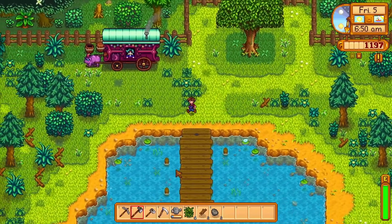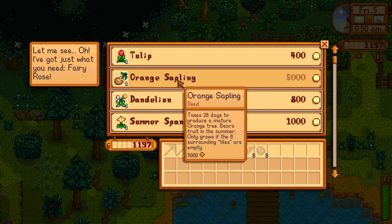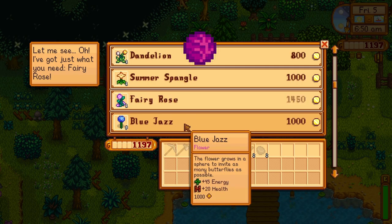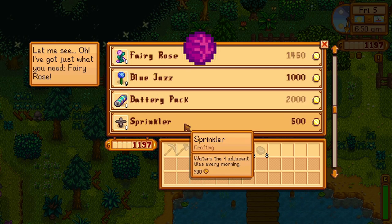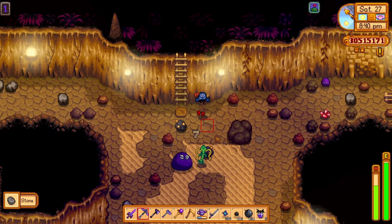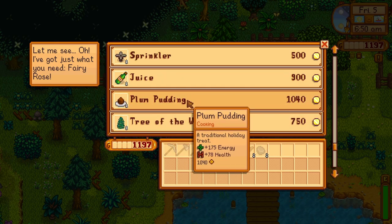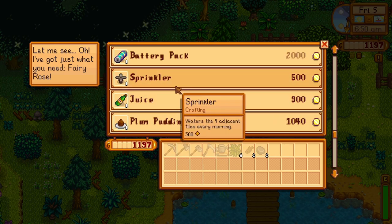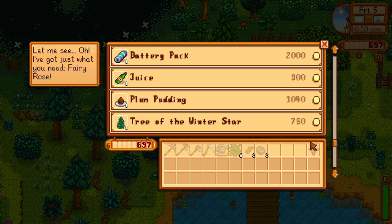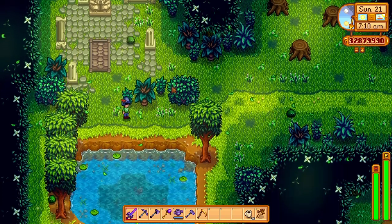Don't forget to also pay a visit to the traveling merchant every Friday and Sunday, in order to find some random items like ancient seeds, bundle items, and also a chance to find the red cabbage seed, which can be planted in the summer season and is needed for the dye bundle. These seeds can also drop from monsters in the skull caverns, but the chance is around 0.2%, so you would have a better chance with the traveling merchant. You would also need to get a few rare seeds from the traveling merchant in order to plant them at the start of the fall season, which will get you a sweet gem berry. Those sell for a lot, and one is needed by Old Master Cannoli in the secret woods, which in turn will get you a star drop.